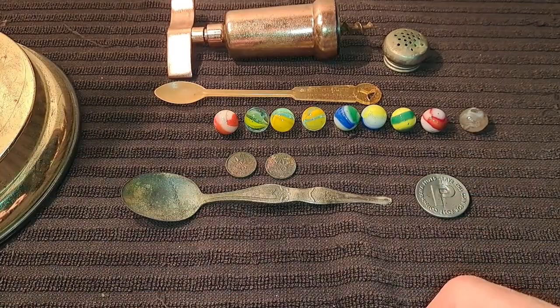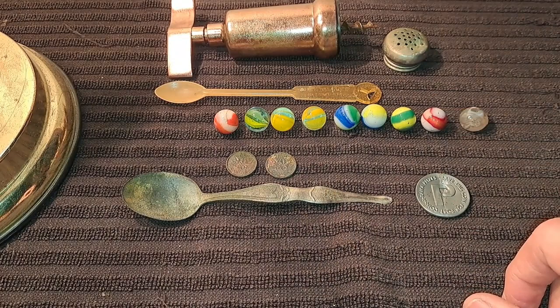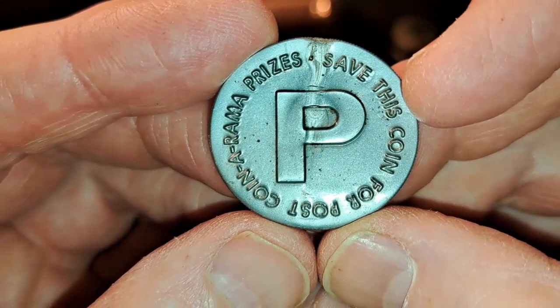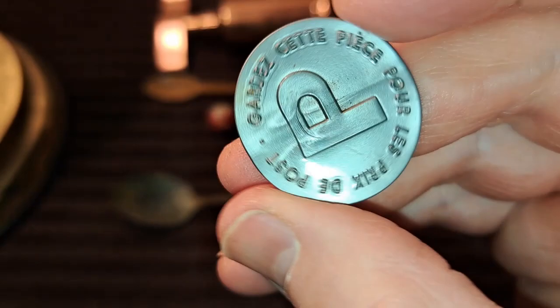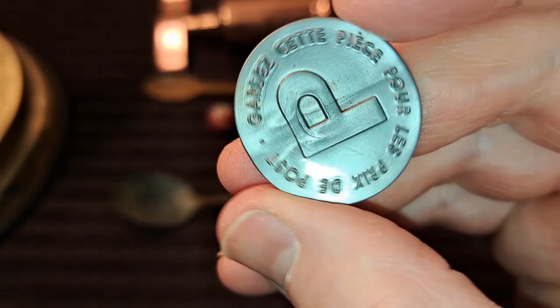Here are all the finds from this video: two Canadian pennies — a 1943 and a 1947 — and nine marbles, though one is all melted up which is a shame because it would have been a nice one. I want to show you this coin — I thought 'Post Coinorama' was going to be like Post cereal, but it turns out Coinorama is some sort of antique coin event, so it likely has something to do with that. Does anybody recognize that? This side is just the French. Thanks for watching folks — thumbs up, comment down below, see you all on the next one.